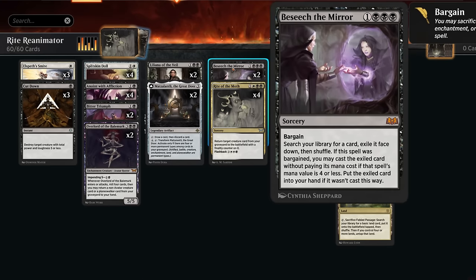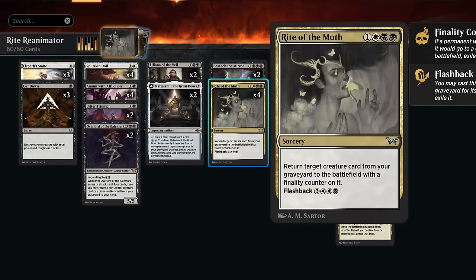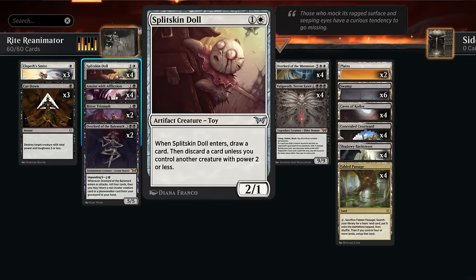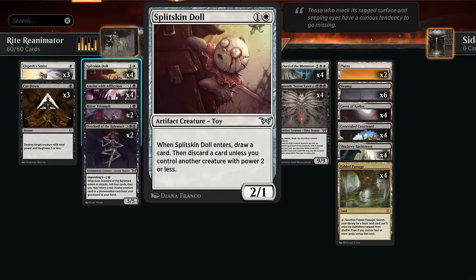We've got a bunch more cards we can sacrifice to Bargain to set up Besiege finding Rite of the Moth and casting it right away, including the Great Door — a three-mana legendary artifact that can tap to draw and discard, and can maybe transform to help us hardcast expensive spells. Then we've got the new Splitskin Doll, a two-mana 2-1. When it enters we draw a card and discard unless we control another creature with power 2 or less. This is perfect since in early turns we actively want to be discarding to put Valgovoth and Overlord in the graveyard. Once we have another doll or some 2-1 tokens it will simply draw a card — great on a two-mana 2-1. Plus it's also an artifact we can sacrifice to Bargain.